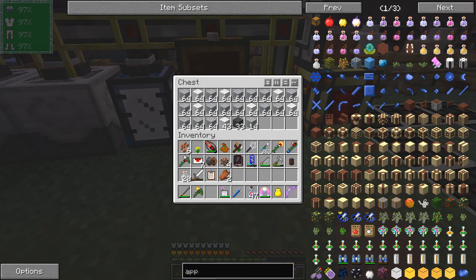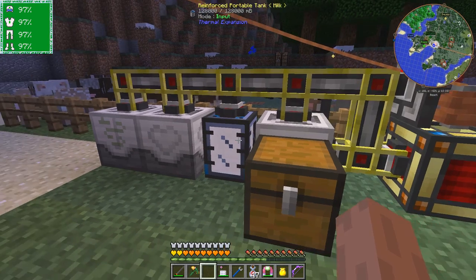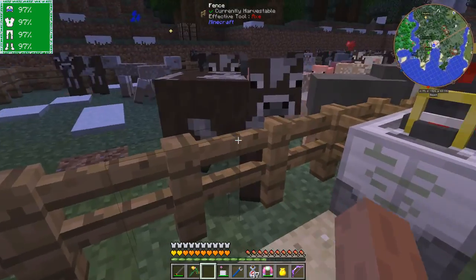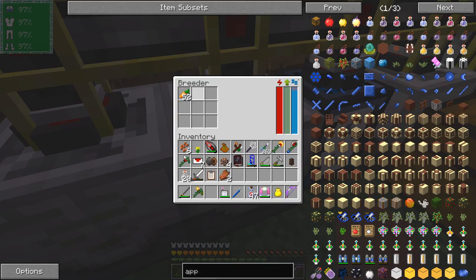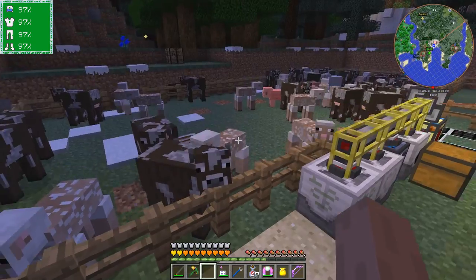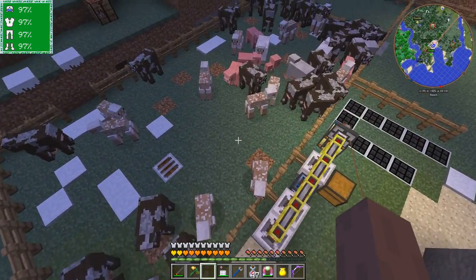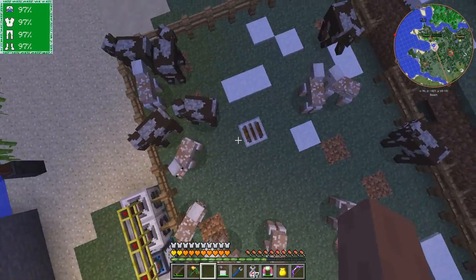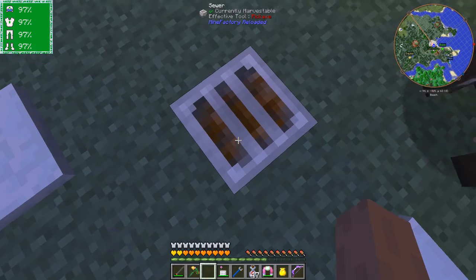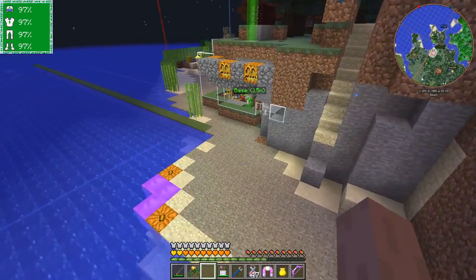And in here I get the wool from that. And we've got a rancher here. The rancher takes milk from the cows and wool from the sheep, as you can see - safe shearing sheep. And this basically breeds sheep, so what I do is put some wheat in there. And down here we've got these sewage drains. The sewage drains basically feed the farm with the fertiliser.